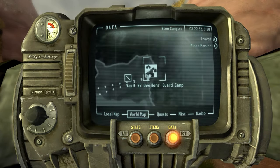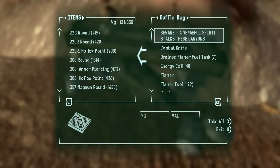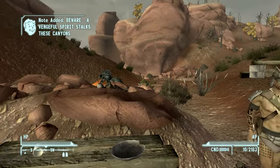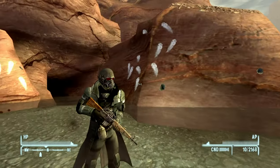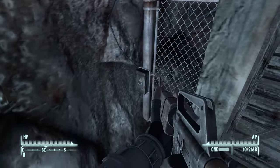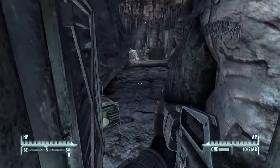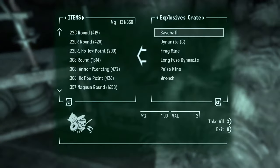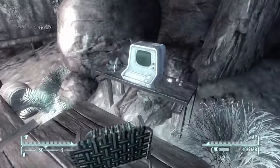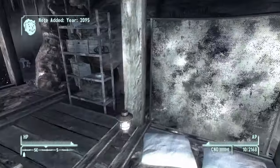We are coming to the Vault 22 Dweller Camp — another guard camp where they were all slaughtered by Cazadores apparently. There's just another duffel bag stash with another log, some weapons, some good stuff. Now we're headed to Two Skies Cave. Come on in. If you have the skill, you can repair the door and get in the fast way, or just walk around the long way — just be careful of traps. Once you come in here, there's some explosives crates, survivor logs, a bunch of good stuff, ammo of course, and last but not least, another survival cache.